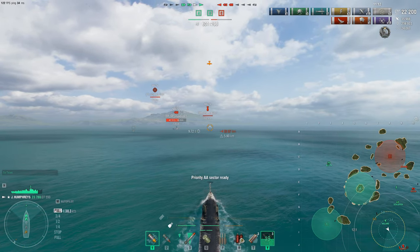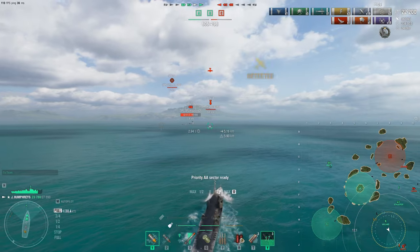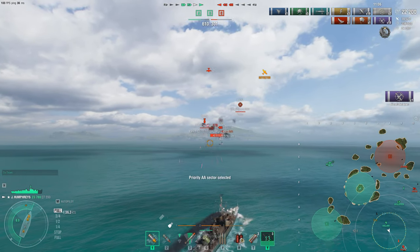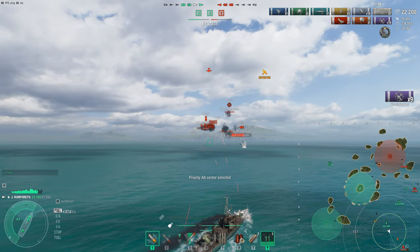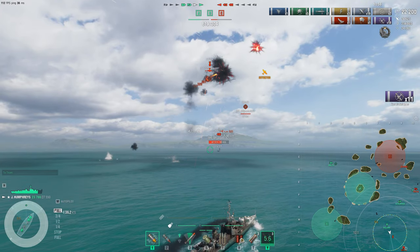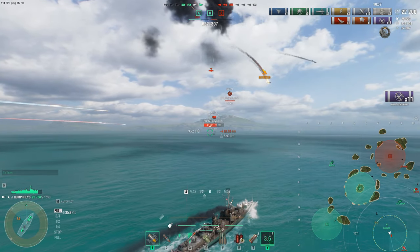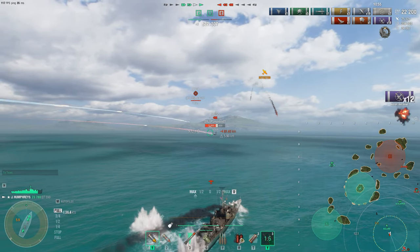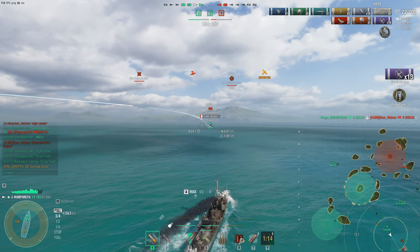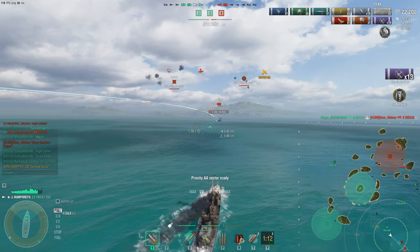This actually seems like a formidable build. The caveat is you have to have DFAA running — I don't think this would survive without it, because we need those extra flak bursts and the extra DPM continuous damage. Look at that — just shredding the bombers completely to obliteration. The dive bomber actually gets one strike off but only a few bombs actually went through. Really awesome power right there — we were able to survive.